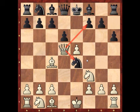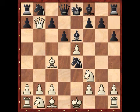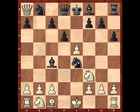Black played bishop to e6, with the idea that after the white queen takes on e4, then d5 forks both the bishop and queen. However white now has queen takes b7, and after bishop takes and queen takes rook, it is clear who is on top here.